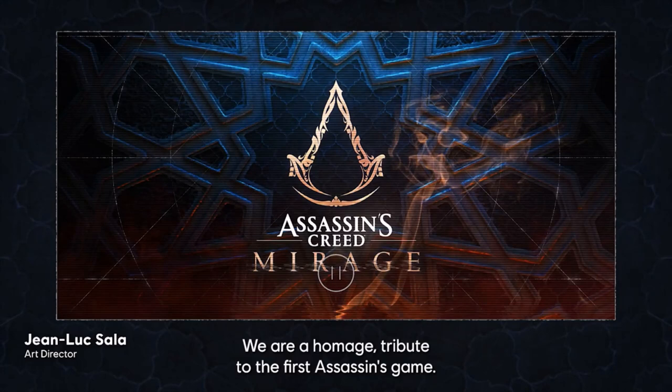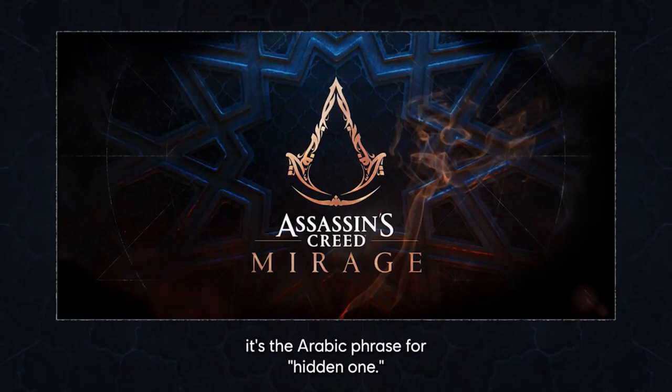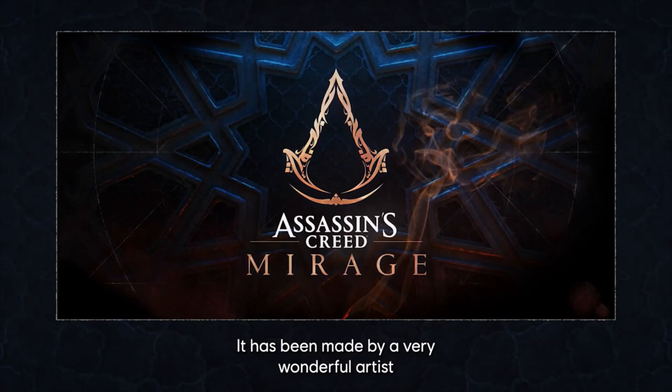We are an homage, a tribute to the first Assassin's game, and we wanted to be really, really close to the original Levantine Assassin's Crest. Actually, there is something written on it — it's the Arabic phrase for 'hidden one.' So it has a lot of sense in the game to have this kind of hidden message in a game about the hidden ones.